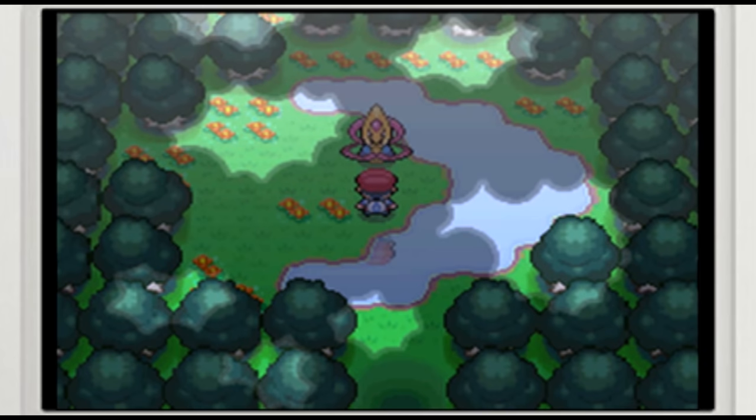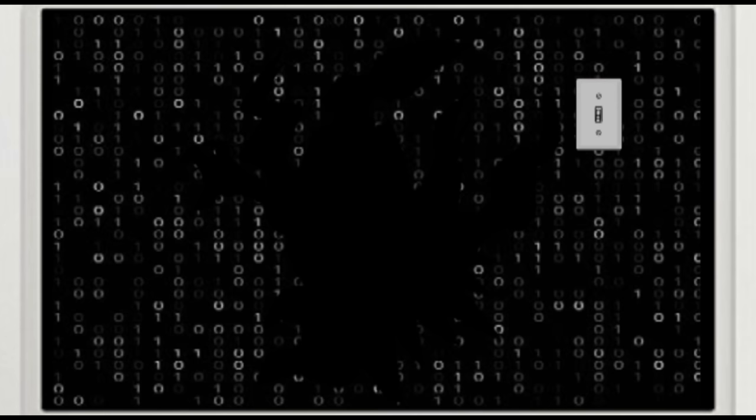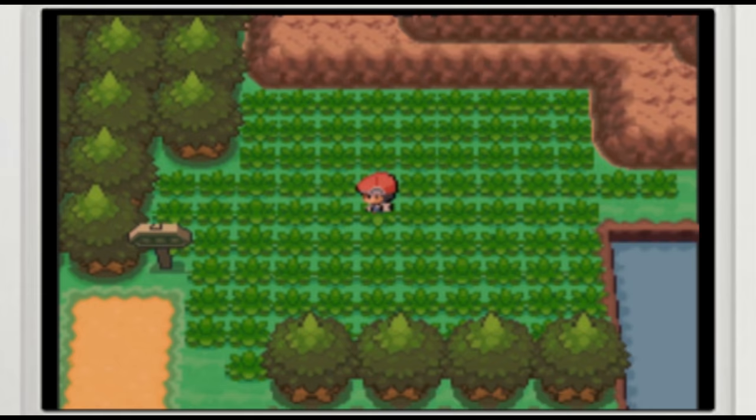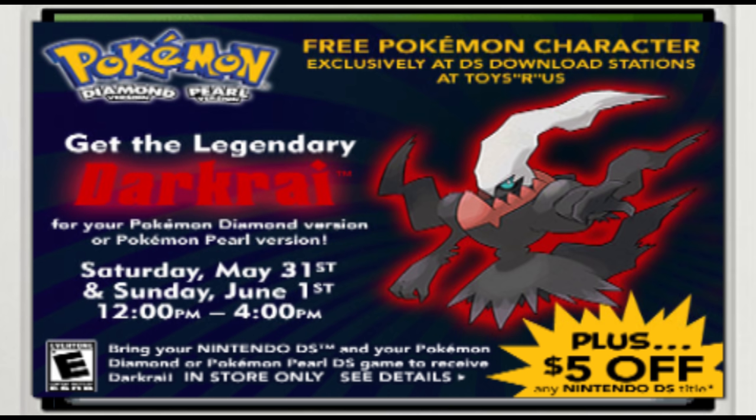In Generation 4, several legendary Pokémon, including Darkrai's Lunar Duo counterpart Cresselia, are caught by first releasing them into the wild, then using the marking map on the Pokétch to track them down. The game's internal data also includes what's essentially a switch that can be flipped to set loose a roaming level 40 Darkrai, though there was never any in-game event to flip that switch and trigger his release. That line of script for the roaming Darkrai ultimately went unused in the game's final builds, and as a result, Pokémon fans wanting a legitimate Darkrai were left no other option but to rely on special events.